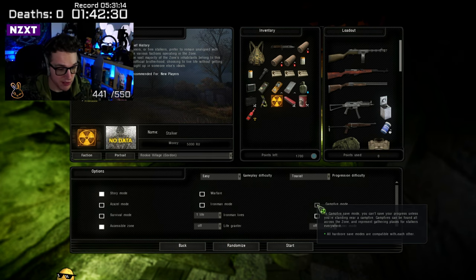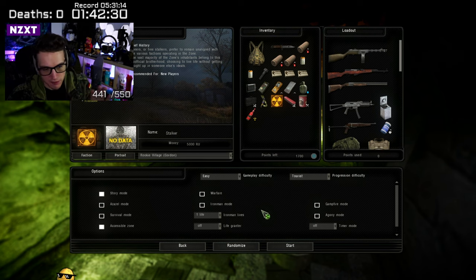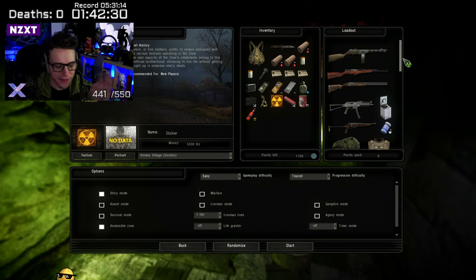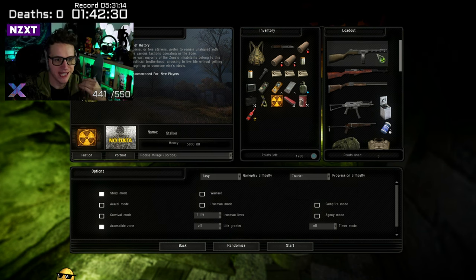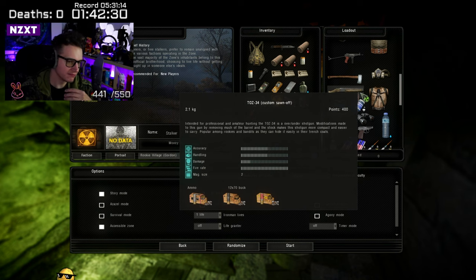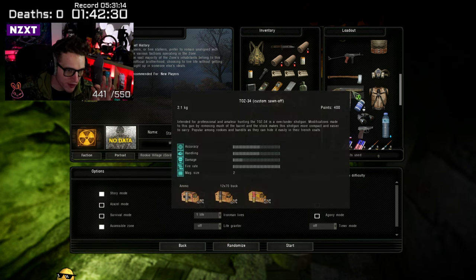Don't worry about Agony mode or the Timer. Your screen should look like this. Next, you're going to choose your starting equipment — this is up for debate. We've been discussing it on stream over the last few days. Some people say go for the TOZ folding stock, some say the papasha, some the over-under, some the sawn-off.